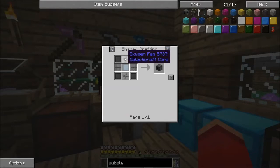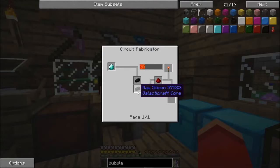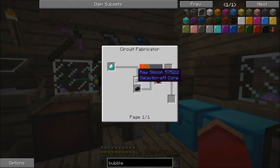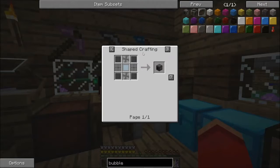The bubble distributor emits a constant size bubble — the size cannot be changed or set as far as I know, unless that has been updated. This is how you make it: you need some oxygen fans, some oxygen vents, and some basic wafers which are made in the circuit fabricator with a diamond, some silicone, and some redstone torches.